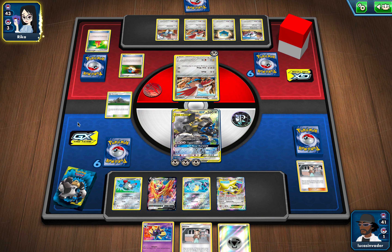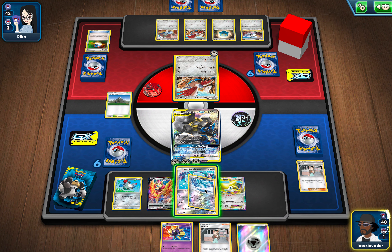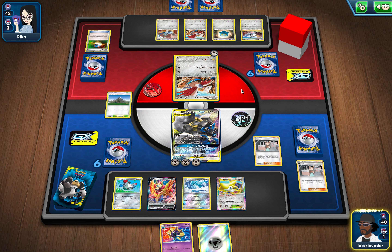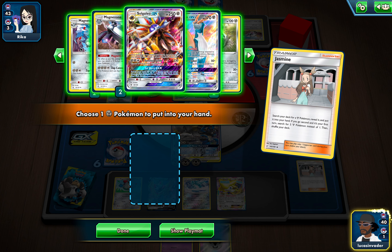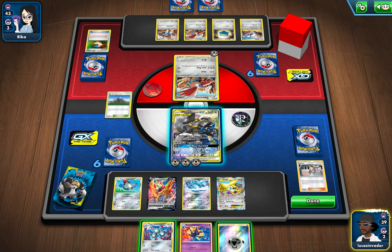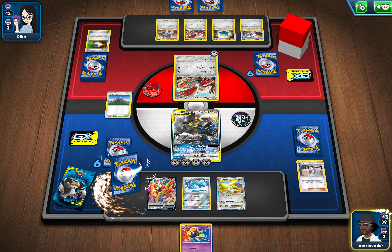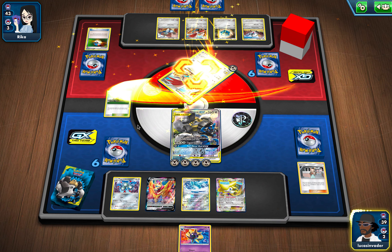I think I'm going to end up liking this deck a lot because of Jirachi EX and Jasmine, Mount Coronet, and how the theory behind all my decks is that they're supposed to function with each other. I'll get Magnezone going, put extra energy onto Lucario & Melmetal. I think it might be touching my fairy deck in terms of how good it is — I'm not gonna lie.